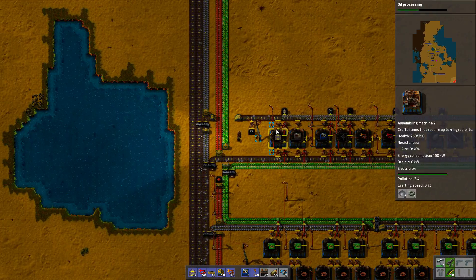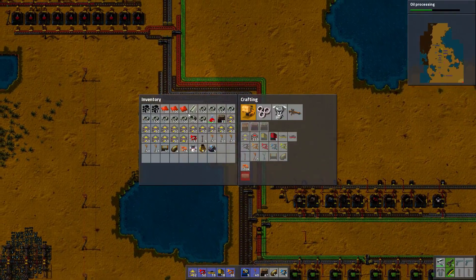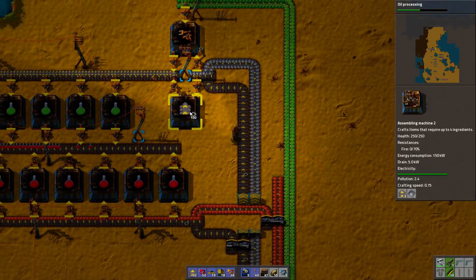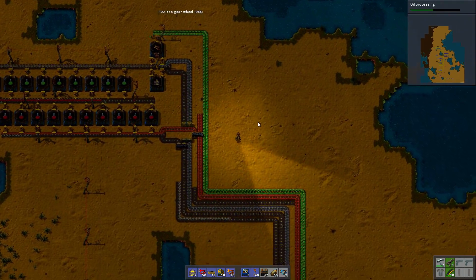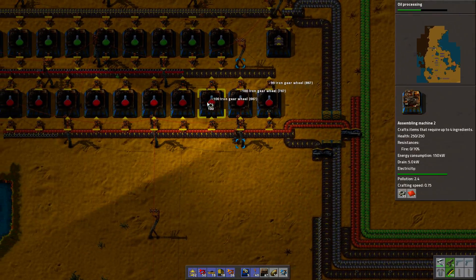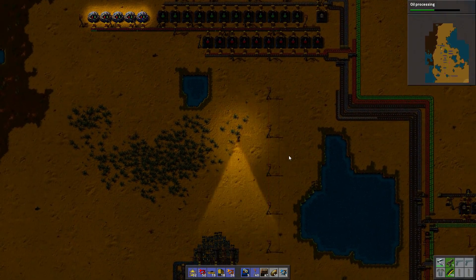It will take a long time to unload this, but I could just take some of those and move them — just put them into those factories for now, so it just speeds up the research by a bit. It's a silly manual process, but I could just move them here. So that solves the gear situation.